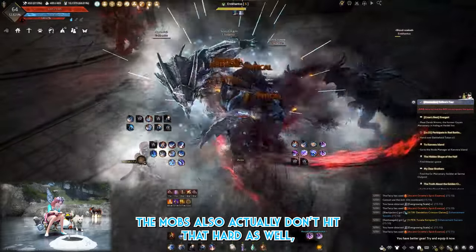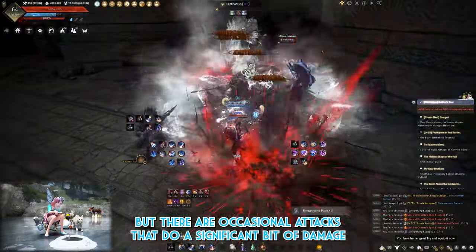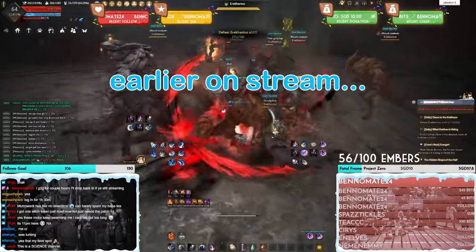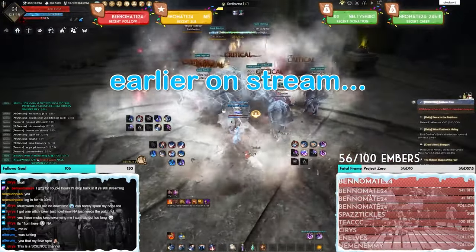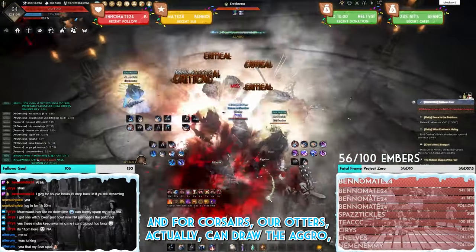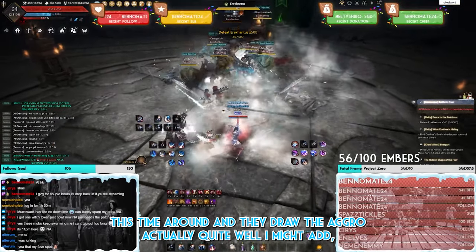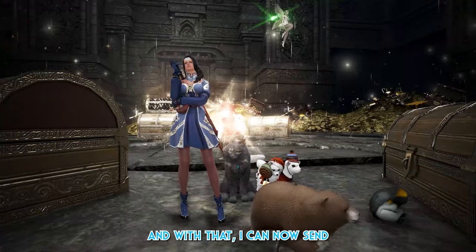The mobs don't hit that hard overall, but there are occasional attacks that do significant damage out of nowhere. For Corsairs, your avatars can actually draw aggro this time around, and they do it quite well — so be sure to use that to your advantage.